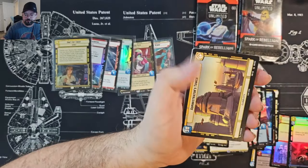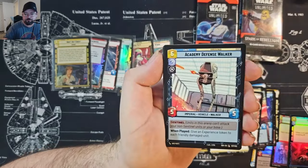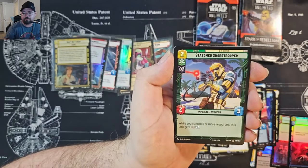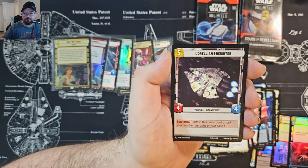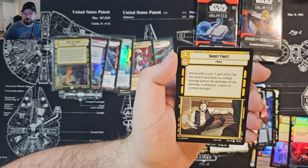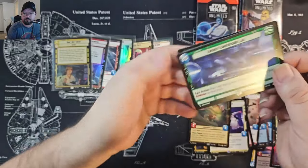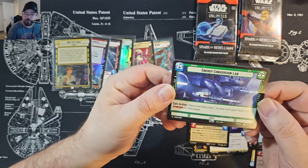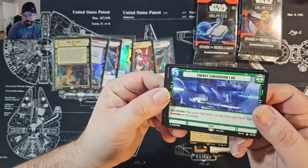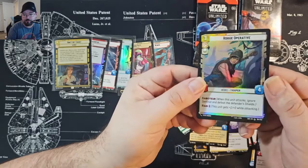Leia. Energy Conversion Lab — finally got it, that's one card I needed for my deck. Rogue Operative common foil.